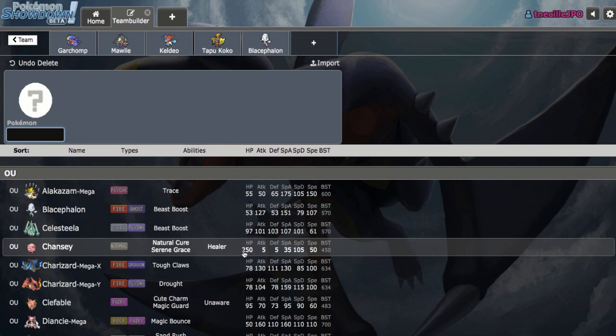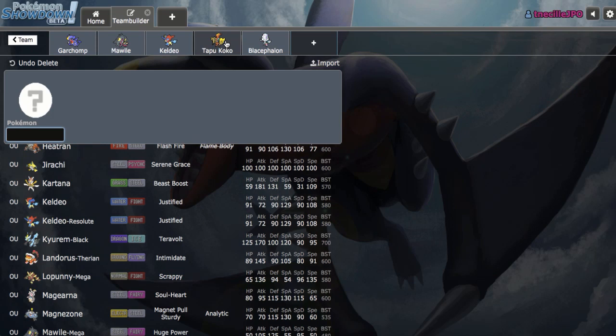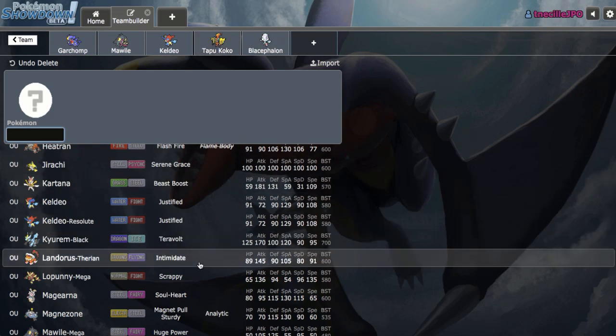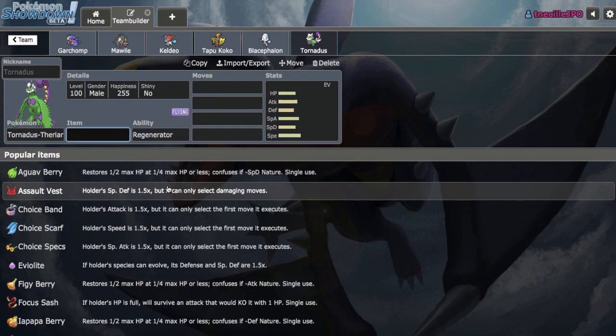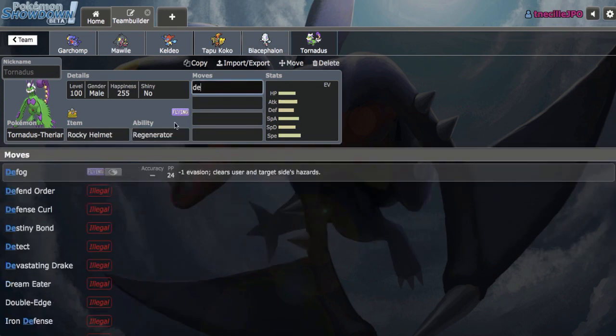One last Pokemon. I'd still love a Ground Immunity and a Kartana check, so Tornadus and Zapdos both come to mind. I already have a Koko on the team, so I don't think Zapdos is a very valuable option. Landorus-T can also check both of those — check opposing Ground types and check Kartana — but I don't think Landorus-T is actually that valuable of a Defogger, and I do need a Defogger. So I think Rocky Helmet Tornadus-T right here is just the best bet, being able to check Kartana while also Defogging for my Blacephalon. I obviously need Hazard Control now that I have a Fire type on the team. Let's run Rocky Helmet, Hurricane, Knock Off, U-turn, and Defog.